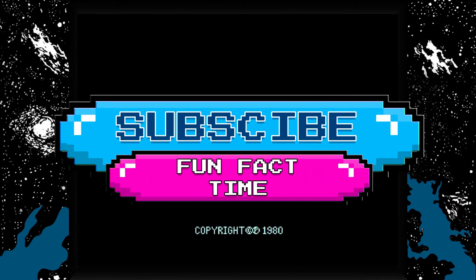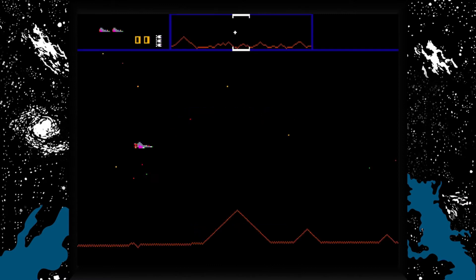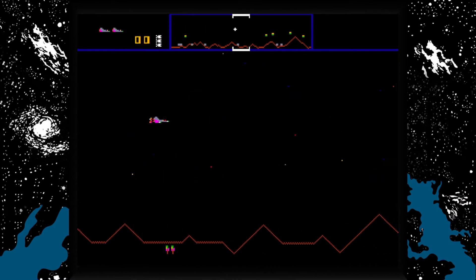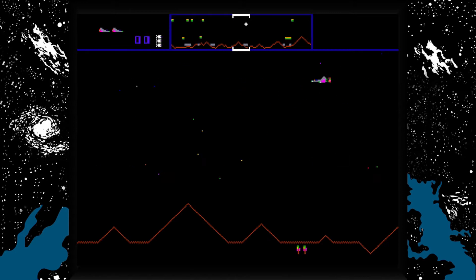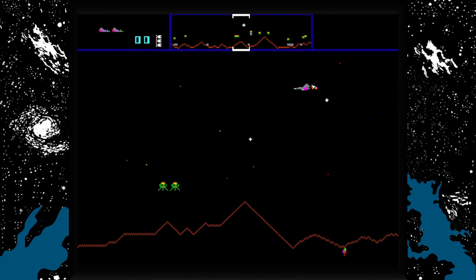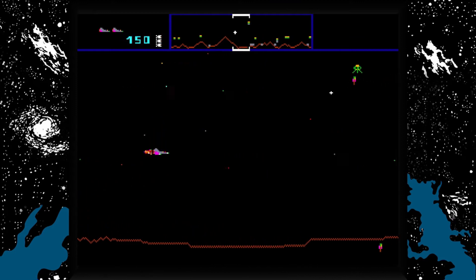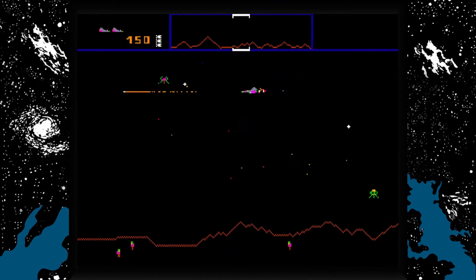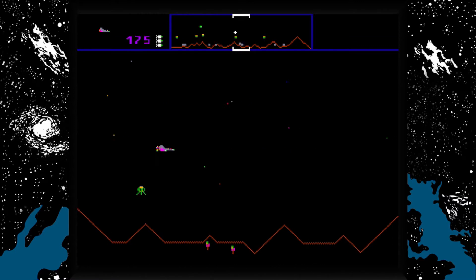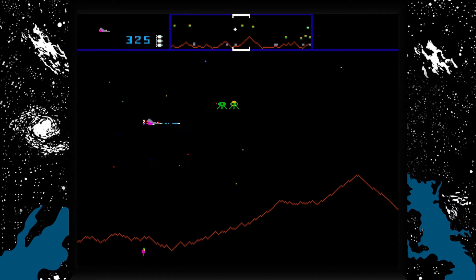Defender is an arcade video game released in 1981. This game is a horizontal scrolling shooter — you can go to the left and to the right. Originally played with a joystick and five buttons to control the ship with weapons. The whole object of the game is to destroy the alien invaders while protecting the astronauts on the landscape from abduction.